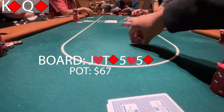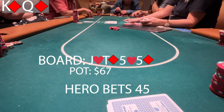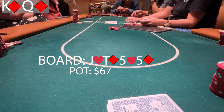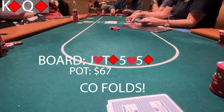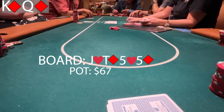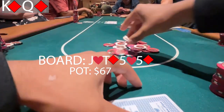I decide to ramp up the pressure and bet 45. The cutoff thinks about it for a second, looks at their cards, and decides to lay it down. Although I wouldn't have been too mad to see a call — I still only have king high and I know I'm up against a pair at least — it's always good to see the fold. But if they did call, I had a lot of equity to improve. That's two hands in a row. Can we make it three?